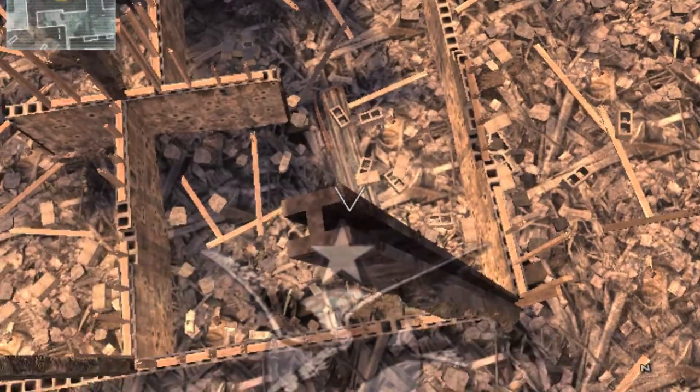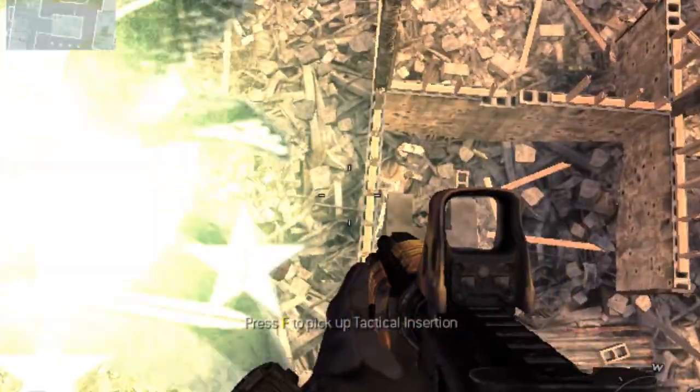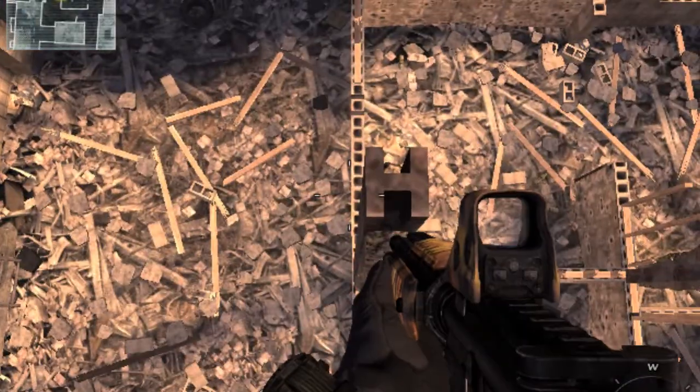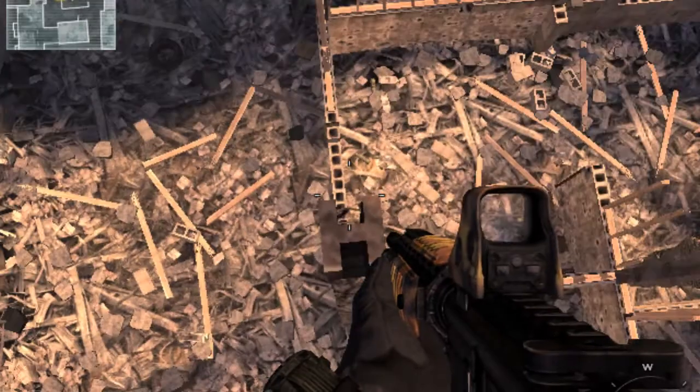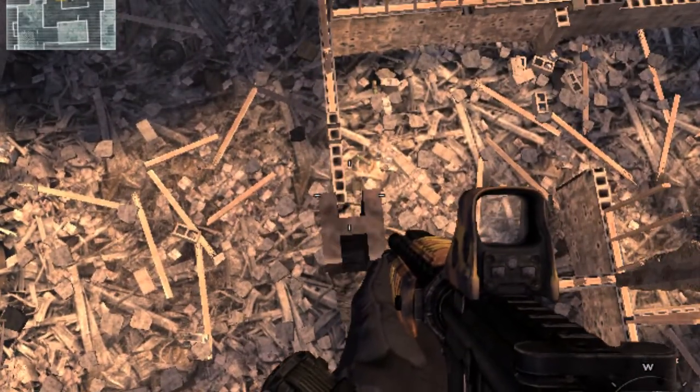Basically, you start off jumping to this, then you do three little crouch jumps, where you crouch, stand up and jump — it's like the easiest way to do jumps — basically onto the next two in front of you, from where you landed.